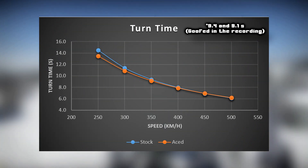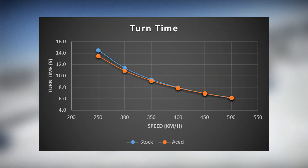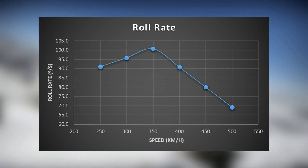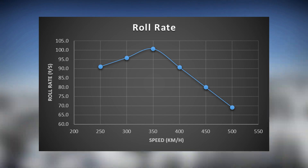The average turn time of 19.4 seconds stock and 19.1 seconds aced aren't quite enough to turn with biplanes, but you can certainly turn with most monoplanes as long as you keep your speed up. One of the weak points of this aircraft is a roll rate of 88 degrees per second — I'd avoid taking part in scissor rolls.